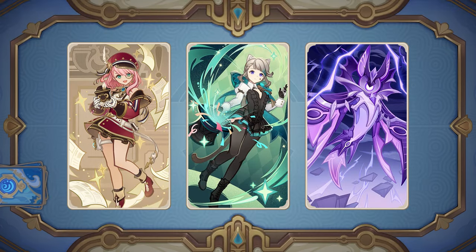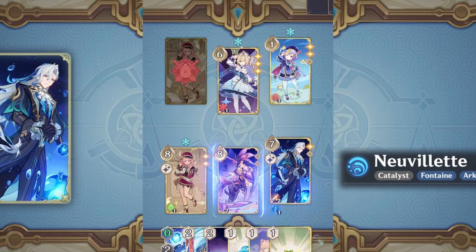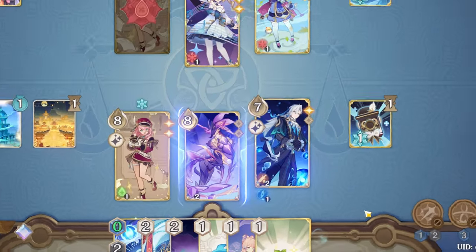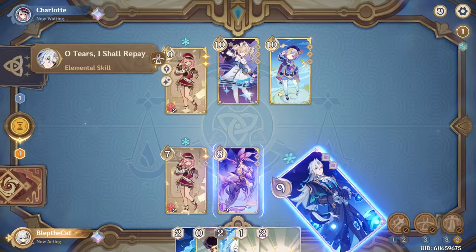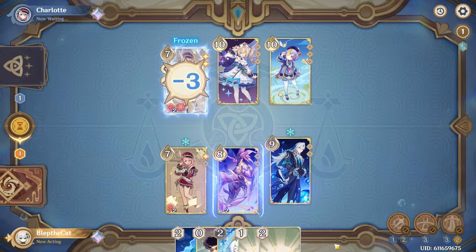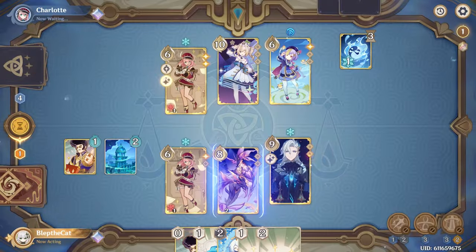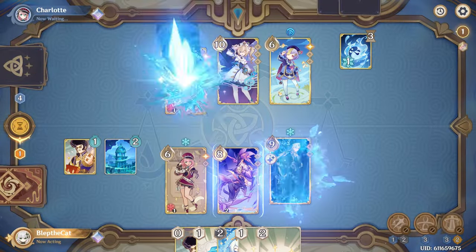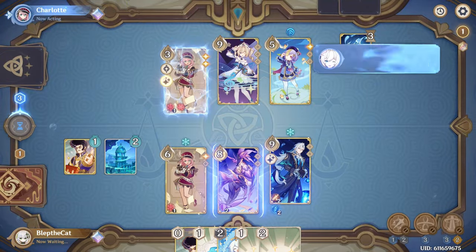And next up, it's time to judge the high judge himself: Nouvellet. His main mechanic revolves around his source water droplet status, which you get in one of two ways. His skill deals two hydro damage and leaves behind one droplet, and his burst deals two hydro damage and one piercing damage to off-field characters and provides two droplets. In total, you can stack up to three droplets.